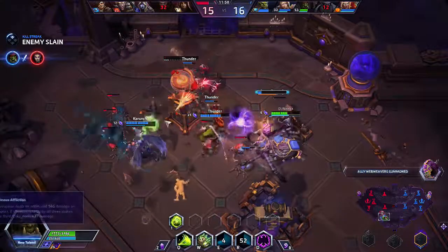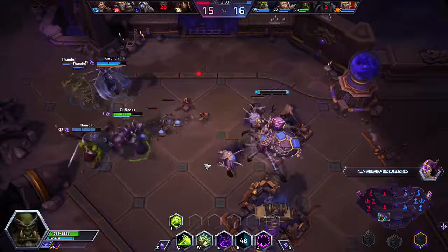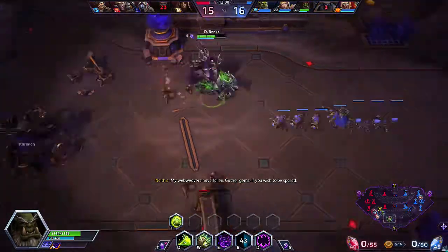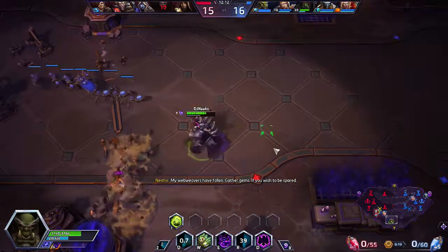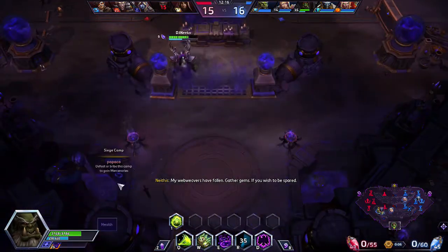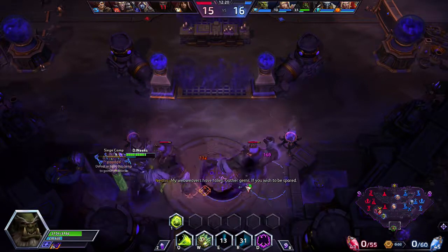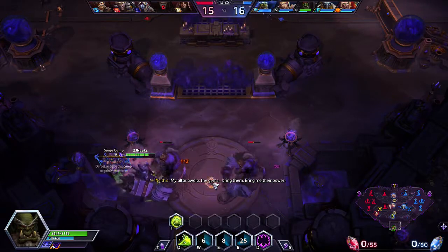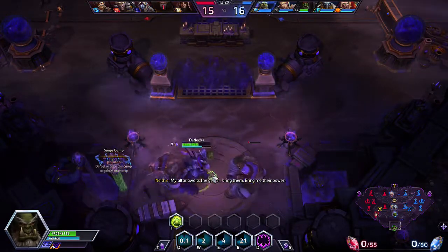At level 10, we're going to go with Ruinous Affliction. Basically, if I can hit someone with all three shots from the Corruption, they will take a huge amount of bonus damage — just an absurd amount of bonus damage. I'll go down here and try to get this camp. Because of my Drain Life and my Healthstone, I can sustain myself while taking the camp to help push back the lane.